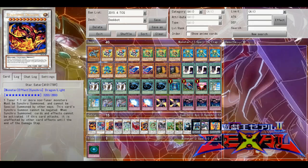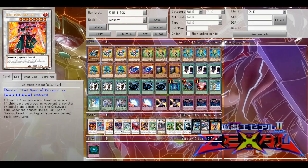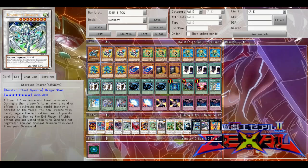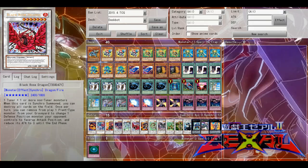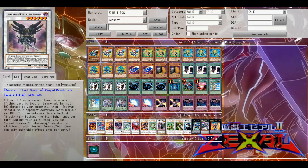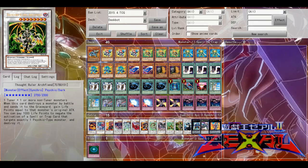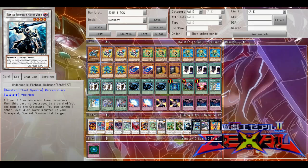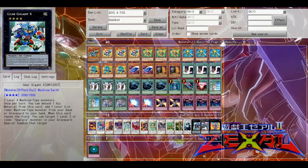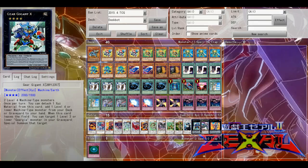For the extra deck I am playing one Star Eater, one Leo, one Crimson Blader, one Scrap Dragon, one Stardust, one Black Rose, one Goyo, one Barkion, one Naturia Barkion, one Naturia Beast, one Thought Ruler, one Balmung. For XYZ I play one Gear Dragon, one Castel, and one Levalel Chain.